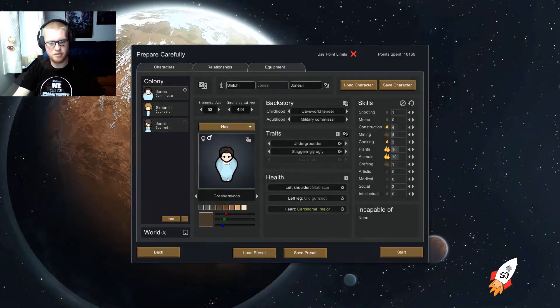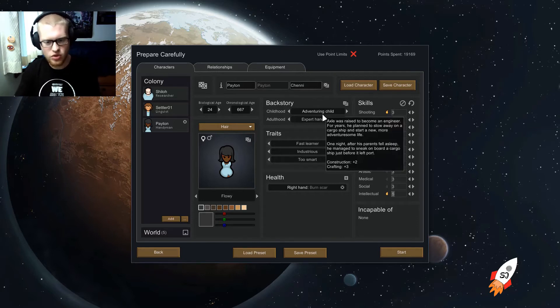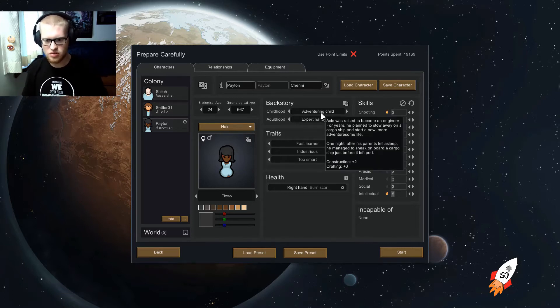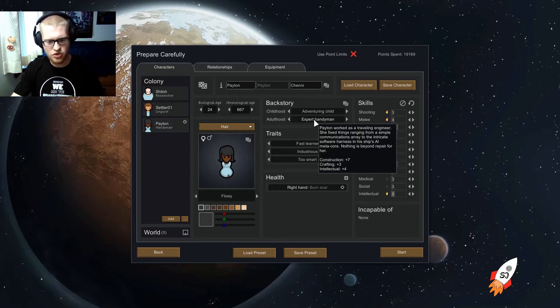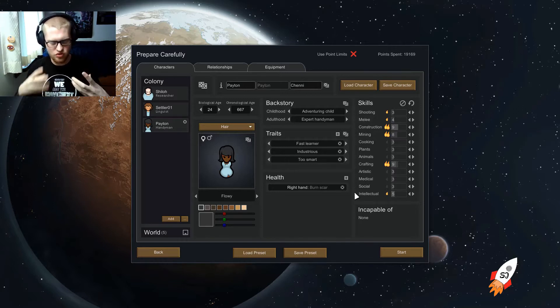So we've got Peyton. Her backstory: she was a venturing child, and as an adult she became an expert handyman. That gives a boost to construction and crafting, plus intellectual skills. In terms of skills, Peyton is really good at building things — construction, mining, crafting. She also has some interest in shooting and melee, and in learning how everything works.